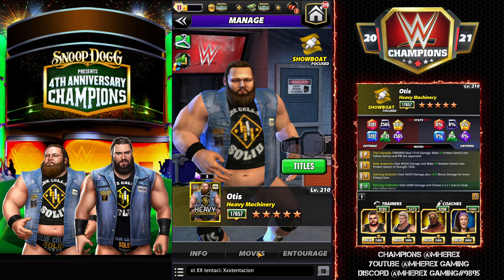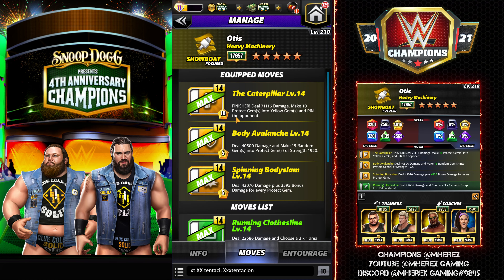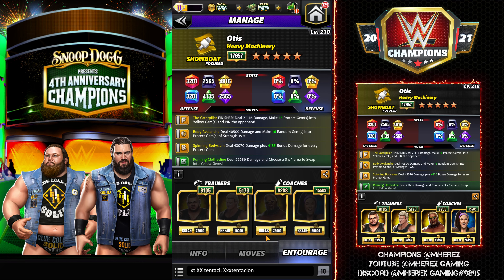We're going to look at Otis first. He's using the Caterpillar — a 10 MP finisher that deals 71k damage, makes 10 protect gems into yellow gems, and pins the opponent. His 5 MP Body Avalanche deals 40k damage and makes 15 random gems into protect gems. His Spinning Body Slam deals 43k damage plus 3595 bonus damage for every protect gem.